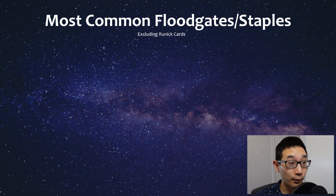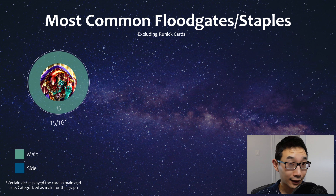Now lastly, to cover some of the most common floodgates and staples in these stun decks - excluding runic cards this time. The first is Skill Drain. Most lists, almost every list that was available, they were playing this card, and if they were playing it, they were main decking it always. I don't know why this came back to three, really. Hopefully Konami puts it back to at least one - I really don't think this should be allowed at three.